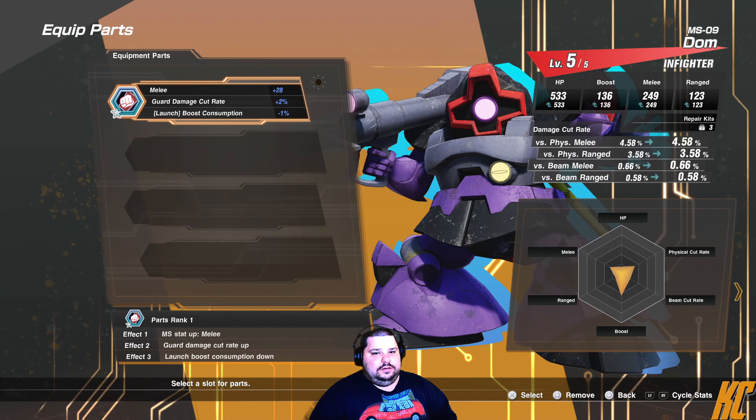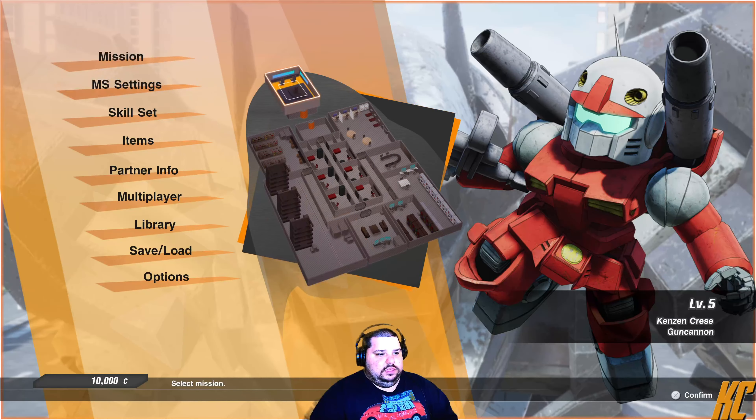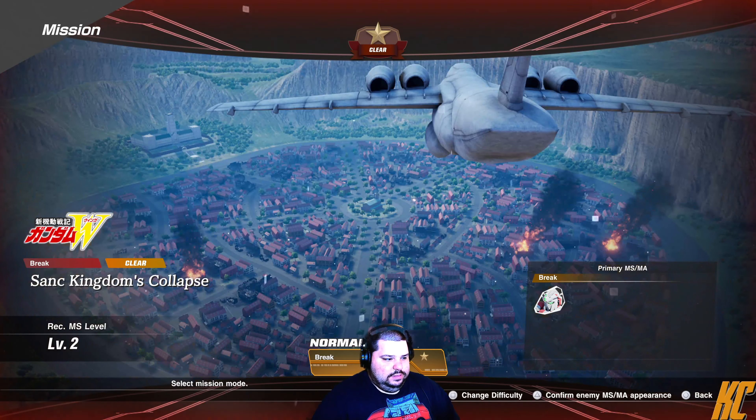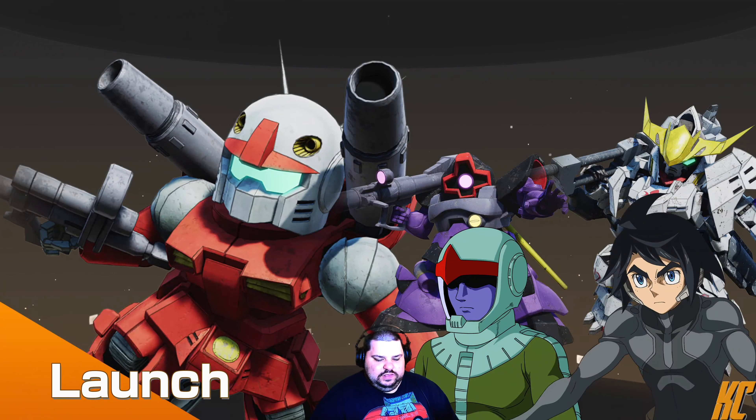We're going to put this one on. Get his melee up to 249. We'll see how well Barbatos does with this. Now we're in the last one — the St. Kingdom's Collapse. And we're going to keep using the same group, because we just put new parts on, and we'll see how well this works.